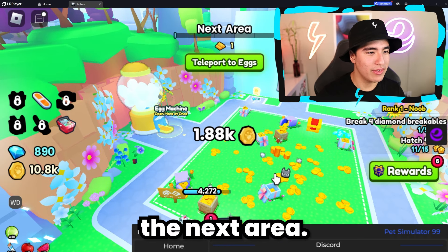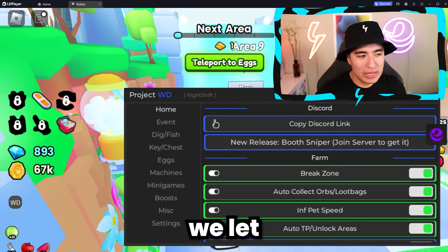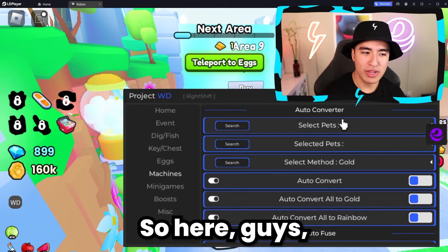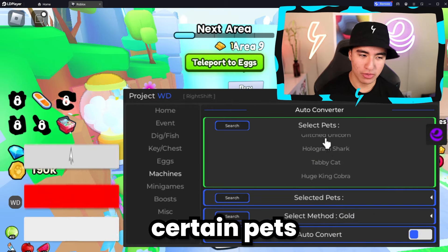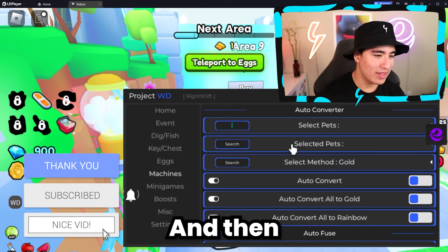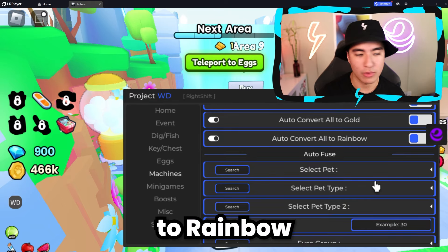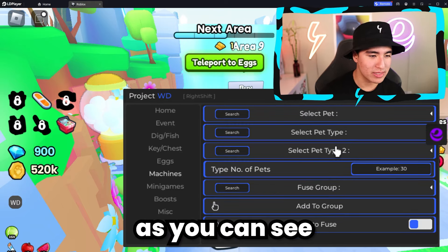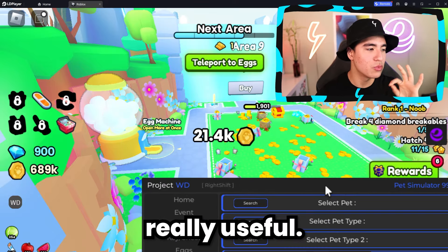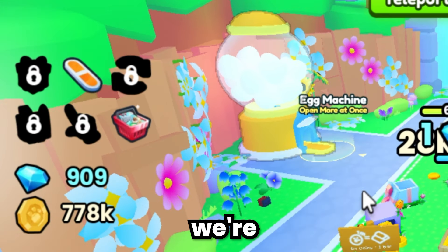We unlocked the next area and we're on area eight. While we let that go, let's continue with the other cool features — the machine section. Here you can select certain pets that you have, search for them since there are a lot of pets in PetSim, and then you can automatically convert them to gold, convert them to rainbow, or auto fuse them. This is really useful if you have tons of pets from the auto farm or the auto open. And look at our money — we got 600K, 700K. We're balling out right now.